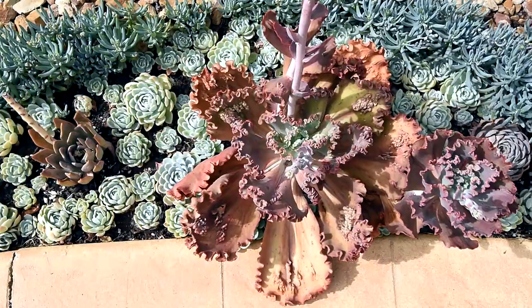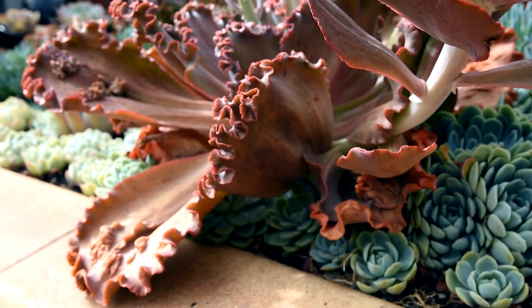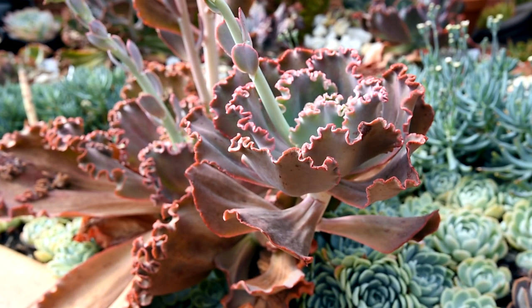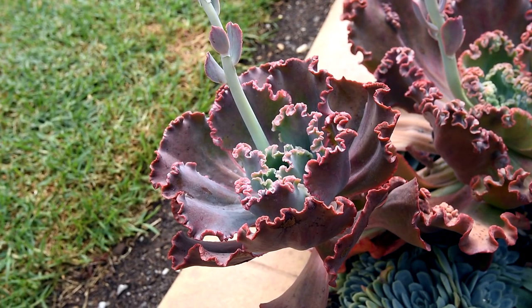This monaloa has a pup growing off a tall stem — it's going quite strong and looks like it has pushed out its own flower stalk. Stockception!